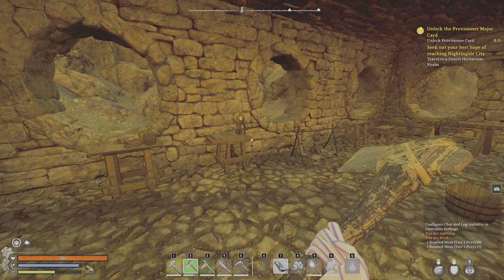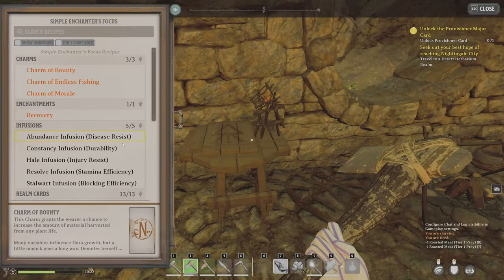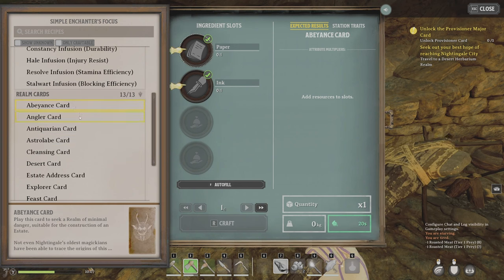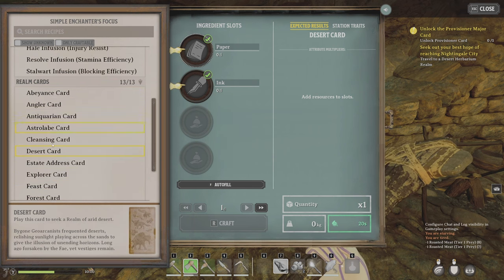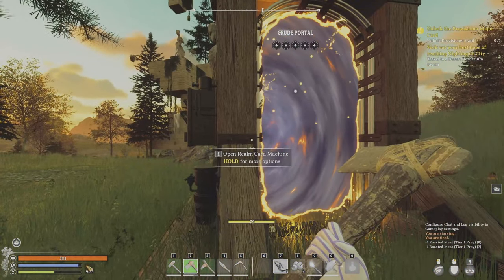Fairy rings are just respawn points that you can use in other realms. Now once you build your portal, you're going to come here and build a card — you need a biome card and a major card. Major cards include things like Antiquarian, Astrolab, and Abeyance. Then you're going to pick a biome; in my case, I picked Antiquarian and Desert.